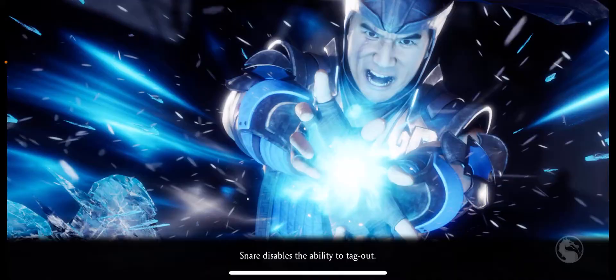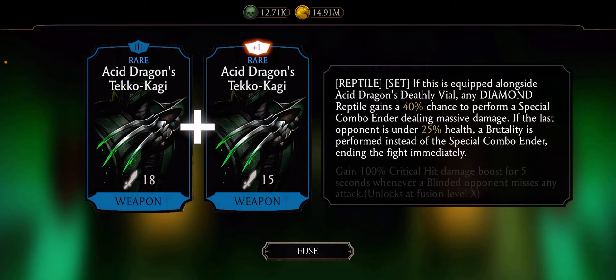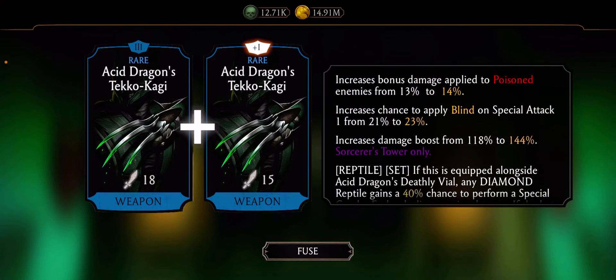Give me reptile piece. Yes, thank you, thank you very much. It's not that much useful in tower, but okay — at least for reptile it's useful.